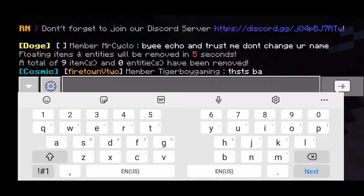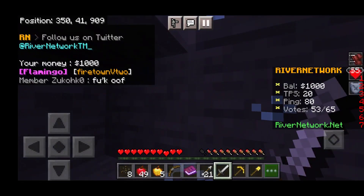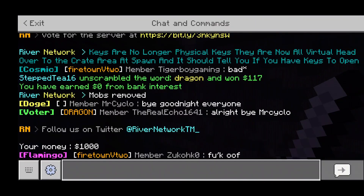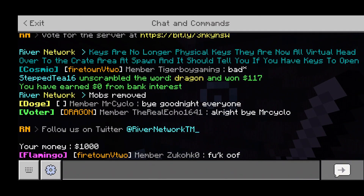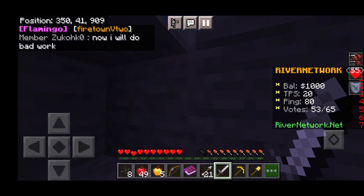Anyway, the server has a currency system. You earn money by breaking blocks and doing tasks. We have a thousand dollars right now, so we're doing pretty good — honestly pretty set on this server.